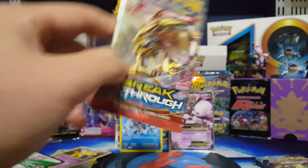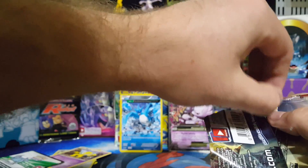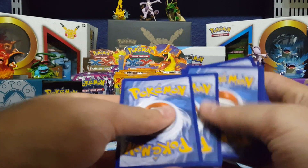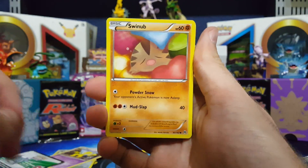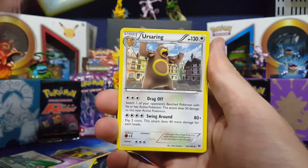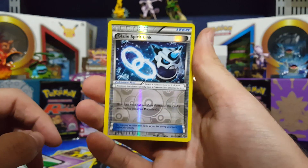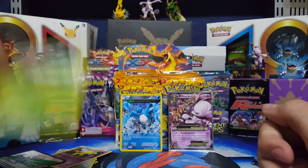Moving on to the next Breakthrough. I don't know how we're gonna top that — that's a pretty great box opening so far. I mean if we don't get anything else I'll be happy with that right there. Breakthrough codes. Paris, Pansir, Axel, Sandslash, Heavy Boots, Galaday, Spirit Link — do we get another EX? No, Parasect. Darn.